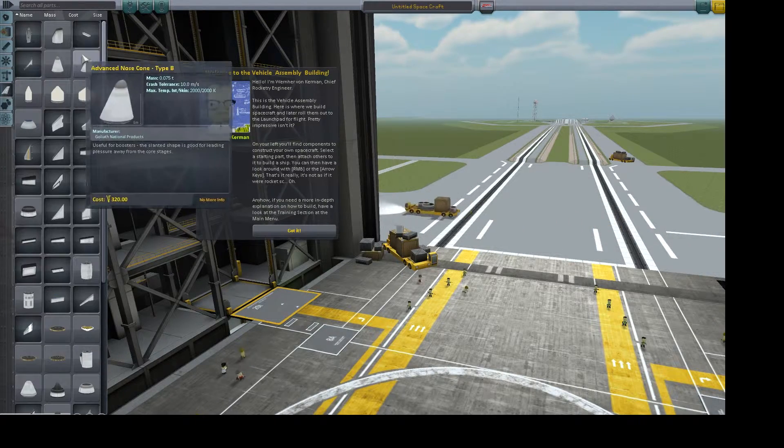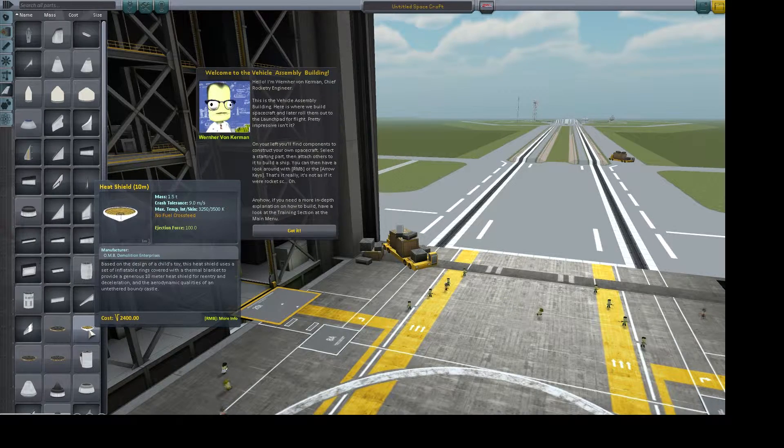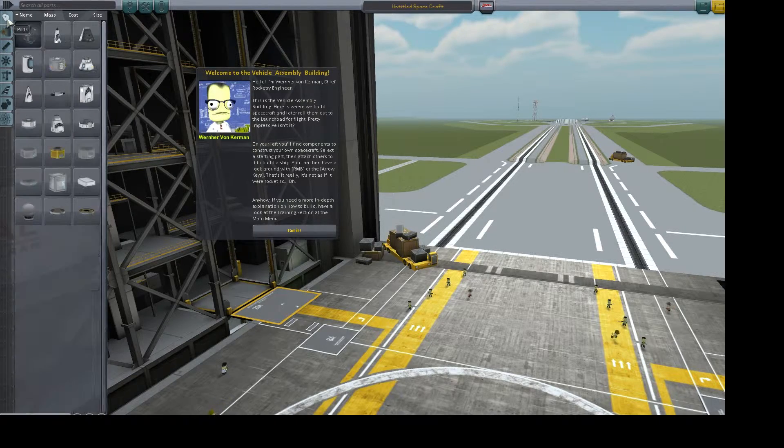Supposedly there's a new heat shield in the game that's really nice. I'll take a look in a second — right now I'm launching a craft with two carbonite tanks, just to see what it's going to do since they updated it.